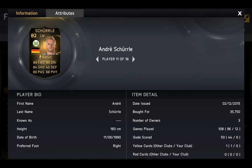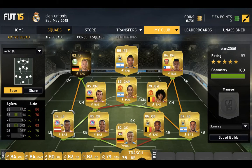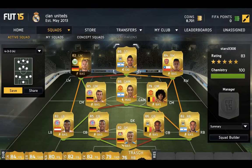Andre Schurrle — wow, this card is absolutely amazing, for 35k it's a must buy. It's about 400k overall but you can make it cheaper. You can put Walcott, or a different player — wherever you want, really. You can put Rooney, any CAM from the Premier League, any Premier League striker, or any CAM from the Bundesliga. But I went with the Premier League because these two work great together.